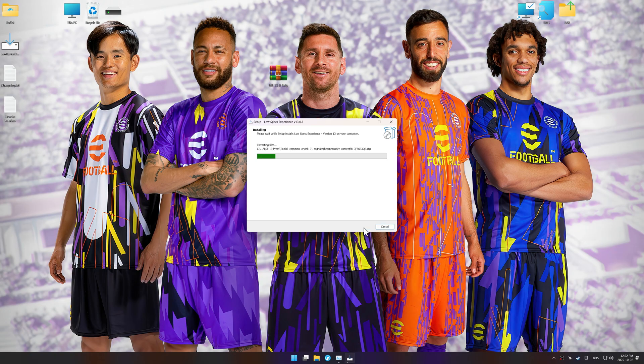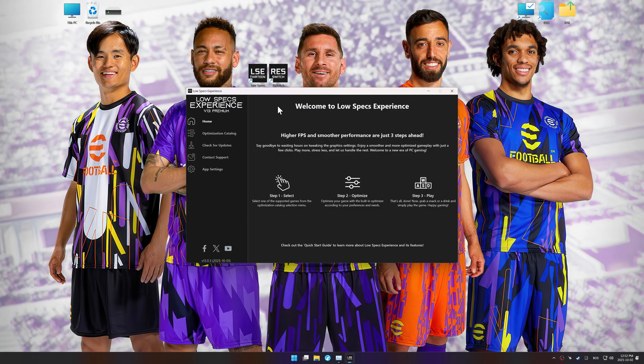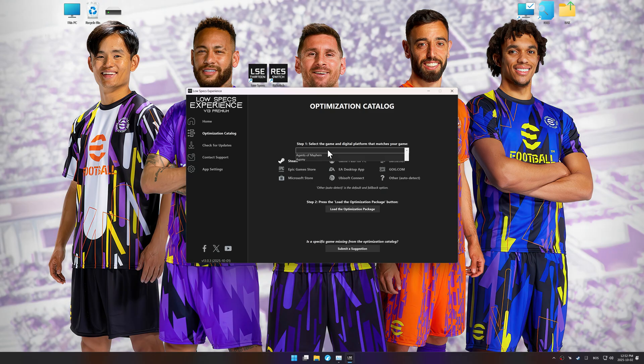First, download and install Low Specs Experience using the link in the video description. Start it from your desktop shortcut and head into the optimization catalog. Choose your digital platform, or let it auto-detect, select your game, and click load the optimization package. Low Specs Experience should automatically detect the game version installed on your system, and if it does not, manually select the game installation directory.